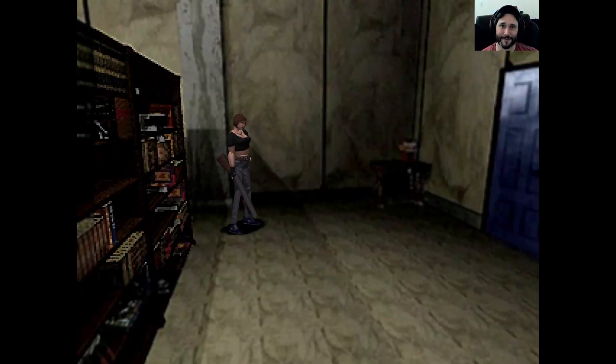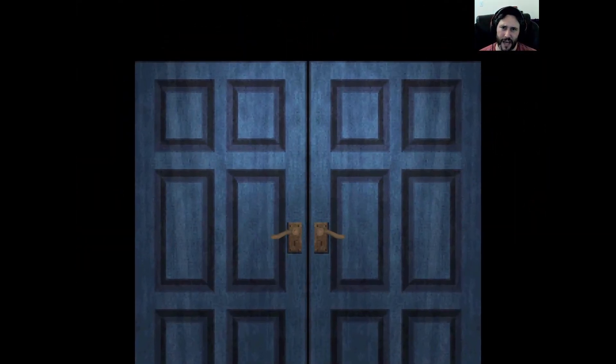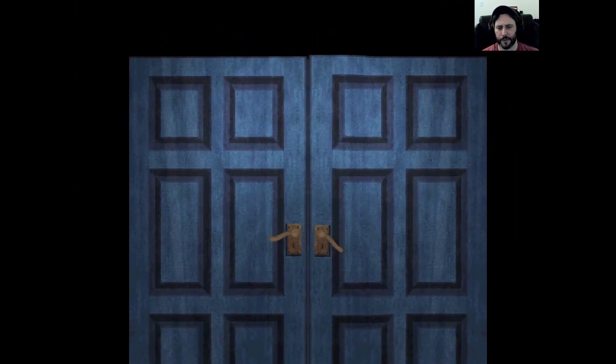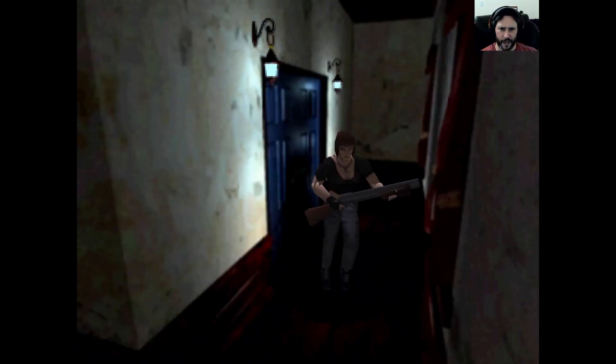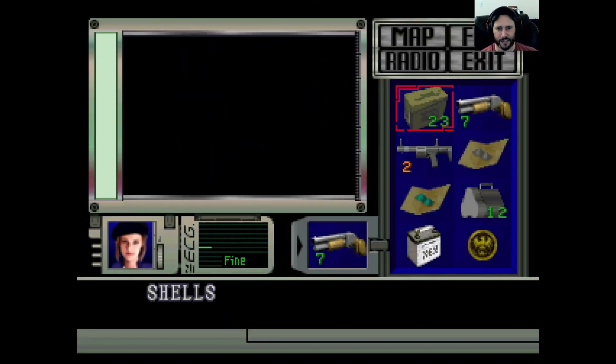Hey everyone and welcome to part 19 of my blind playthrough of Resident Evil 1. In the last episode we finished up some of the final tasks before we leave this place. I should say this is a different save file than the one we used before — it's pretty much exactly the same. The only difference is that I managed to get here with more bazooka ammo.